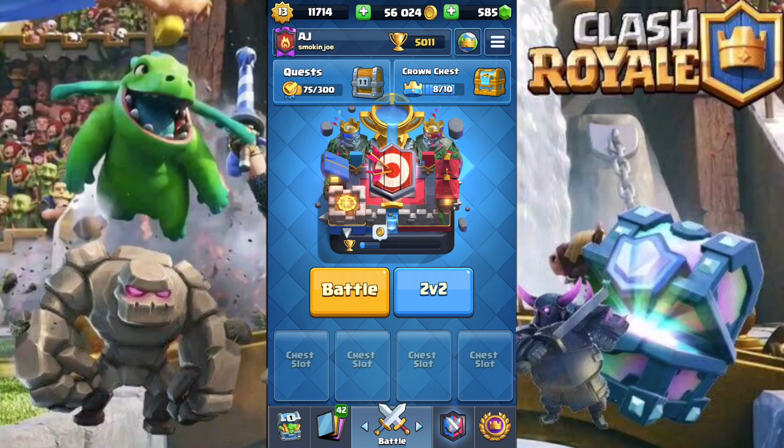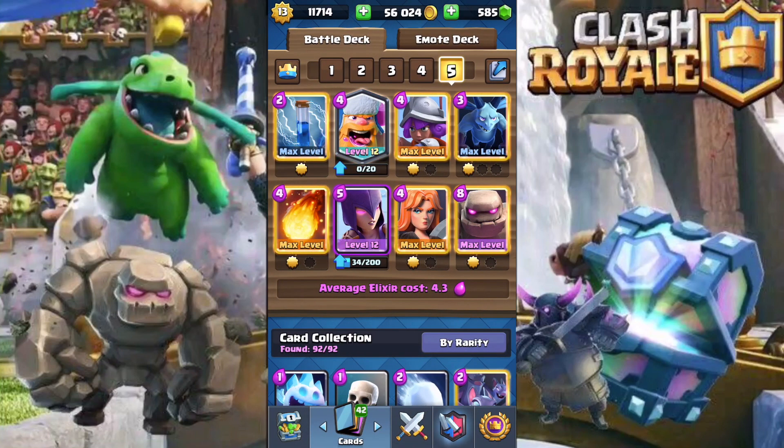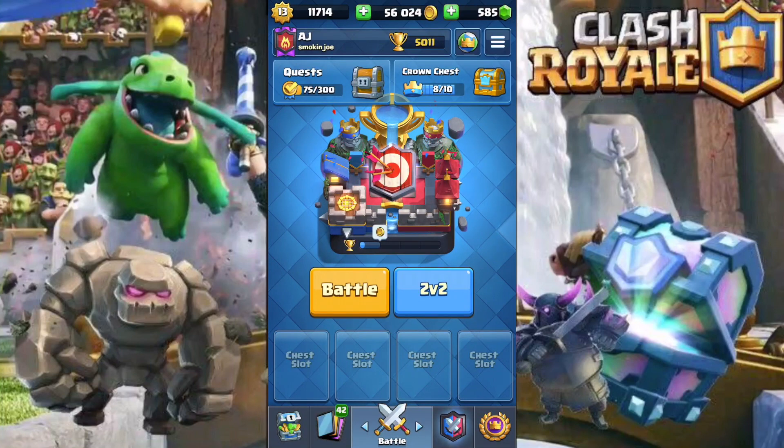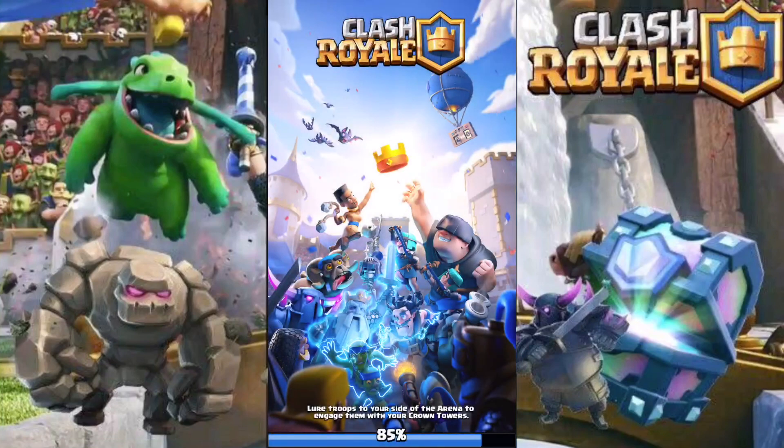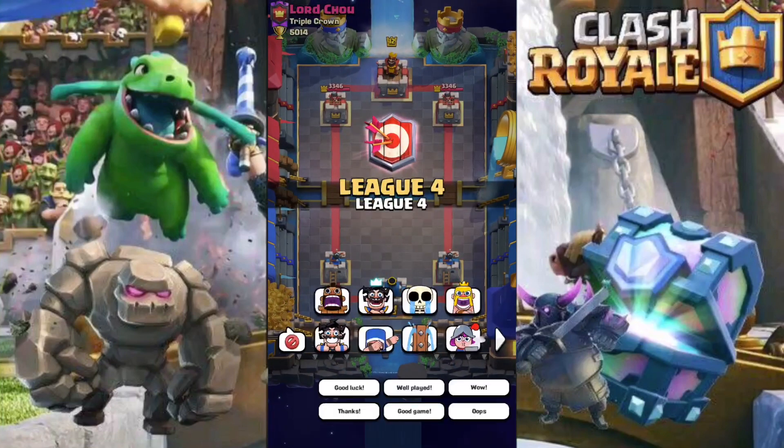Hey guys, welcome to the video. My name is AJ. Today I'm going to be going over the current golem deck I'm using on ladder to push trophies. With the recent buff to the witch, I also have this card in the deck. It's a 4.3 elixir deck, so it's a bit expensive, but if you play it right it can be really hard to counter. I'm currently at 5,011 trophies. Let's go ahead and take the deck into a battle.